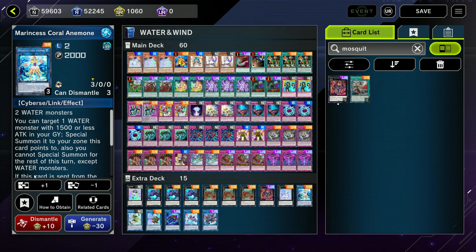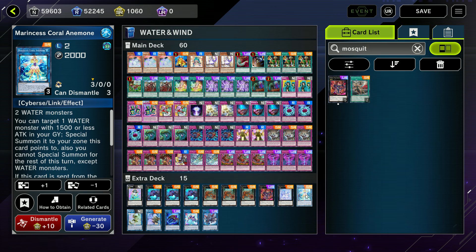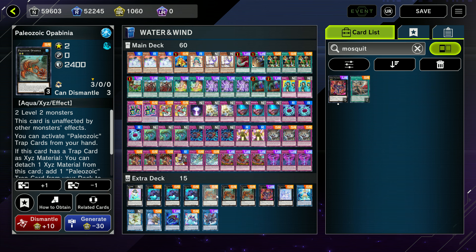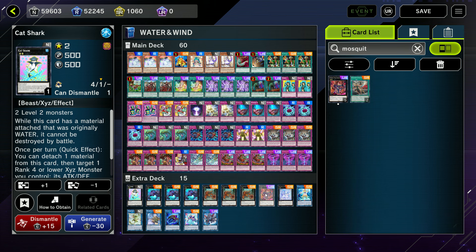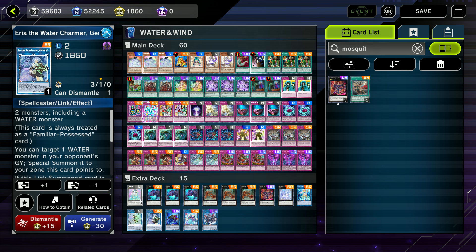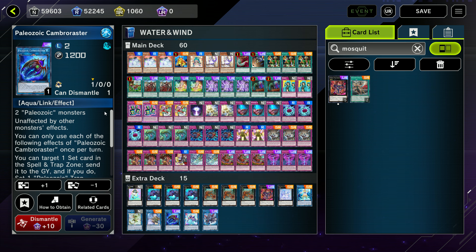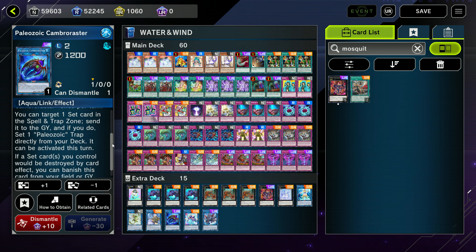Coral Anemone — I probably need more copies of this. This card is awesome. I could probably cut some other cards down to two to make more room. This allows you to one-turn kill your opponent. This one negates, and this one is an extender: target a water monster in your grave, Special Summon it — we're locked into water for the rest of the turn, but we don't care since everything's already water. Just a way to build up your board again. Water Charmer is to take a monster from your opponent's grave and summon it out. I also have the Ultra Rare Cambro Raster: target a set card in any spell or trap zone, send it to the grave, and set a Paleozoic directly from your deck. You could also set a Rollback you have in your hand that you want to get rid of — a nice way to extend and get extra cards.